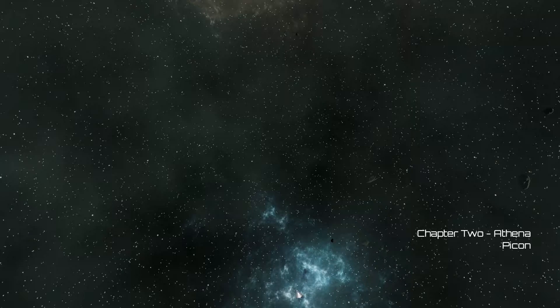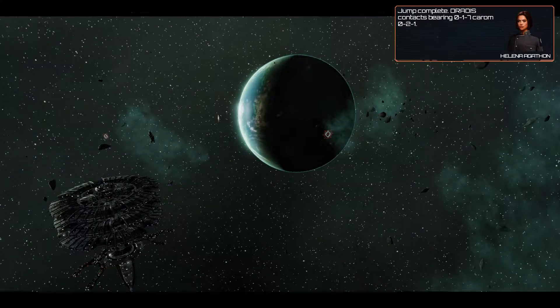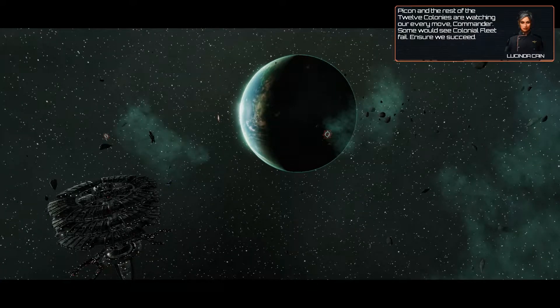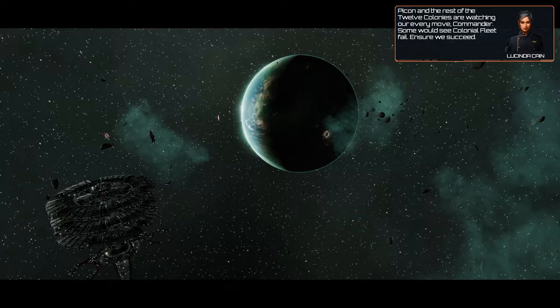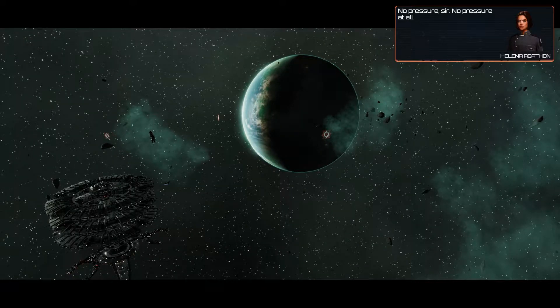Let's go. Prepare to jump in three, two, one. Jump complete. Dredus contacts bearing 017, Karam 021. PyCon and the rest of the 12 colonies are watching our every move, Commander. Some would see Colonial Fleet fail. Ensure we succeed. No pressure, sir. No pressure at all.